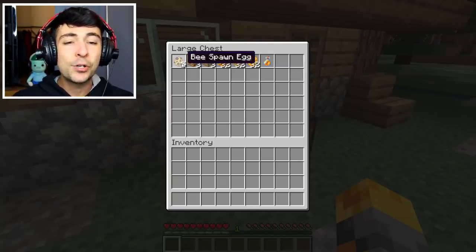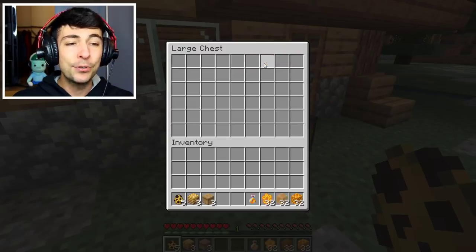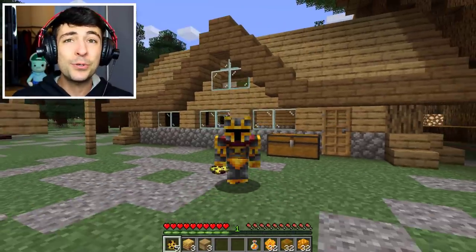So I've gone ahead and gotten loads of bee spawners, also loads of bee nests, some beehives, a bit of honeycomb, a bit of honey blocks, and also loads of honey bottles. It's gonna be so cool today.